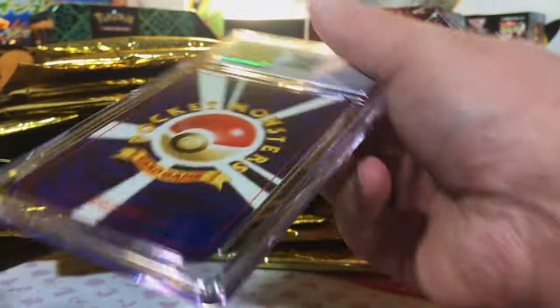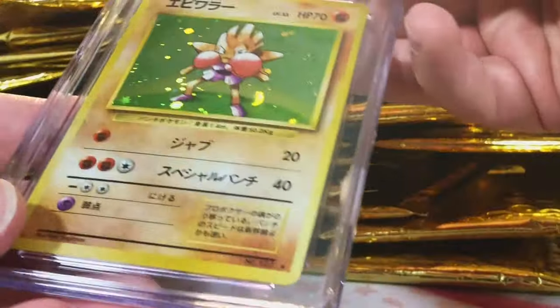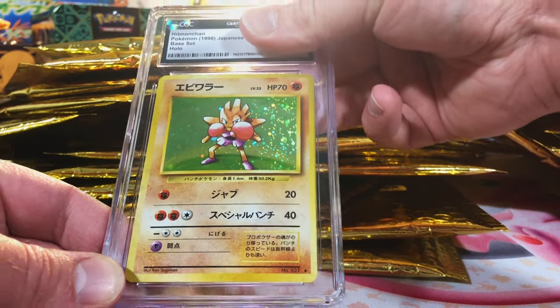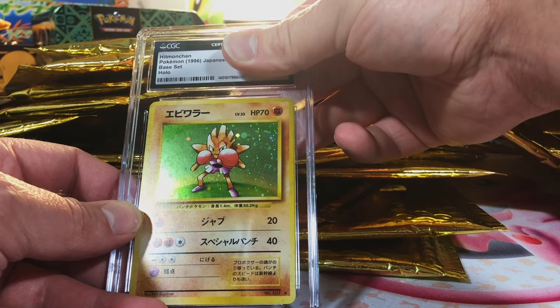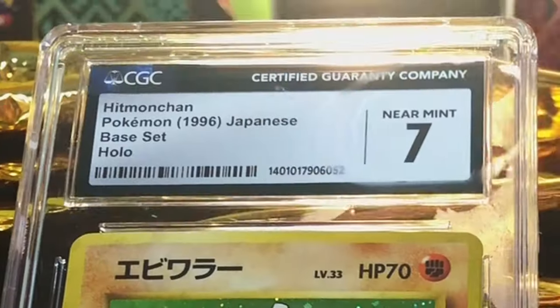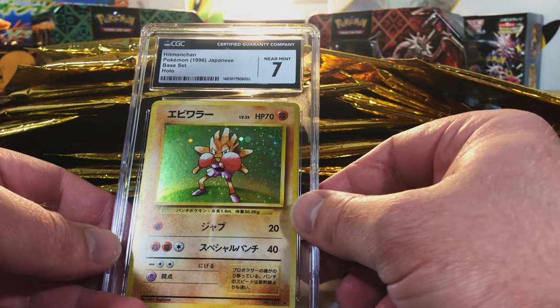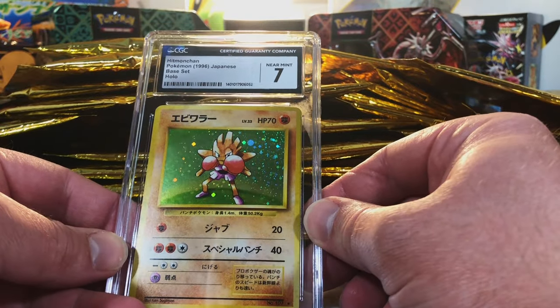It is a CGC slab and it is Japanese. Let's take a look here. We got a Japanese Base Set Hitmonchan. I'm gonna go with a seven and a half or an eight... okay, seven. That's fine. Just a little something to warm us up with a vintage hollow slab.